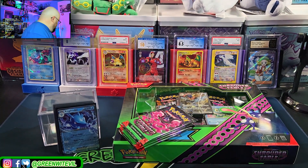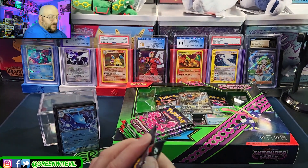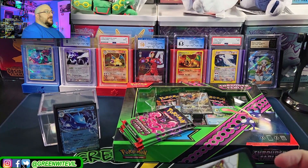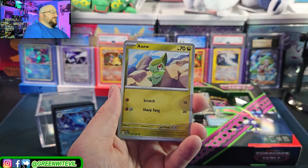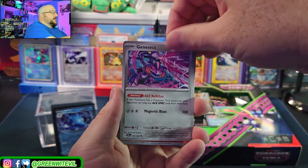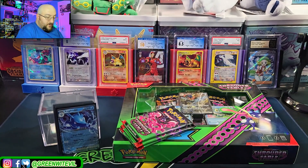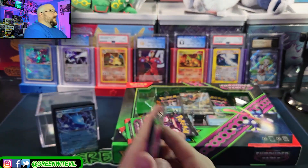We have some pretty good stuff coming on the channel — the collection pricing, a special custom Godzilla collectible I found on Instagram, a 3D printed figure, that's gonna be a real fun video. Next pack: reverse Houndoom, reverse Zoroark, and a foil Tapu Bulu. I've already prepared myself for letdowns in this because it's a subset, so I'm not too worried.